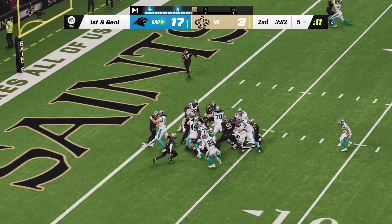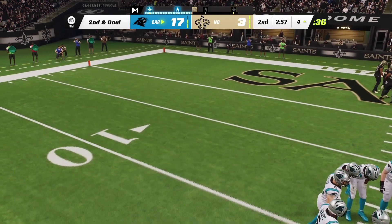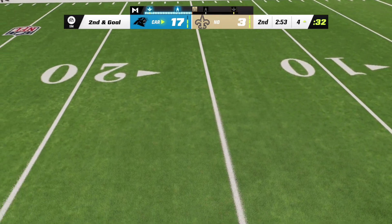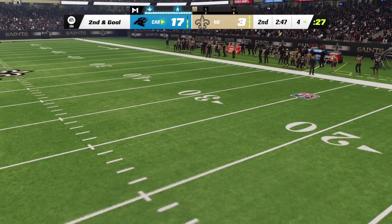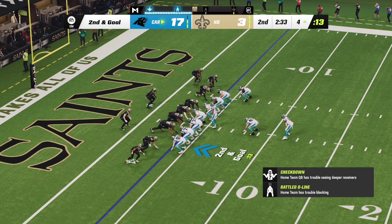His ability to continue through initial contact stood out — so many times we see runners get slowed up by that first contact, but he kept the legs churning and turned this into a huge play. They'll run with Sanders again but the hole closes quickly — he can fight only to about the four, just a yard on the pickup. Those lanes that were there earlier in the drive dry up near the goal line — good job defensively to diagnose the run.